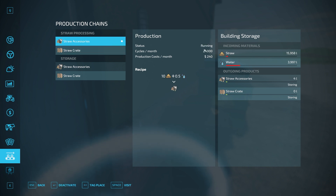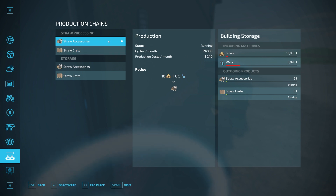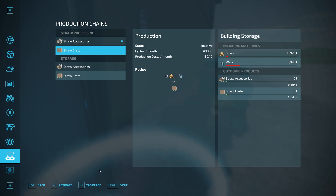The straw accessories recipe runs at 24,000 cycles per month, so it's going to produce 24,000 liters of that per month. The straw crates recipe runs at 48,000 cycles per month. Be aware of how much it's going to cost you to run each production per month — if you have both running you'll essentially be paying around $480. You can hit the button to activate or deactivate each recipe individually.